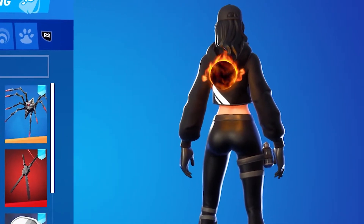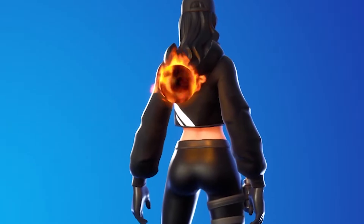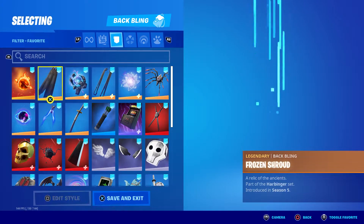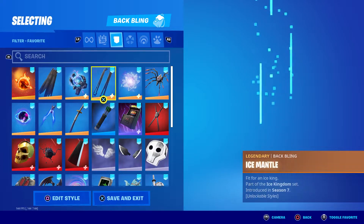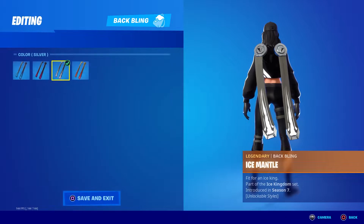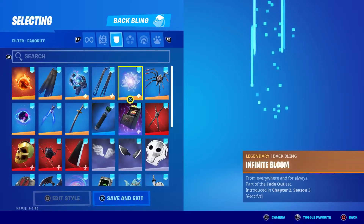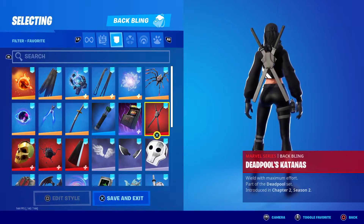Moving on to the back blings - I don't want every back bling so if there's a combo you think looks dope, let me know in the comments. Let's start a discussion. First up we got Fire Starter, Frozen Shroud - that one looks really good. Fusion Orb, Ice Mantle looks amazing. Look at the red that's black on the white - it's like a grayish tone.